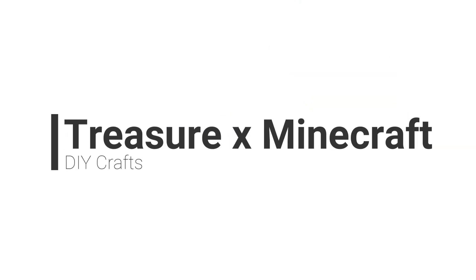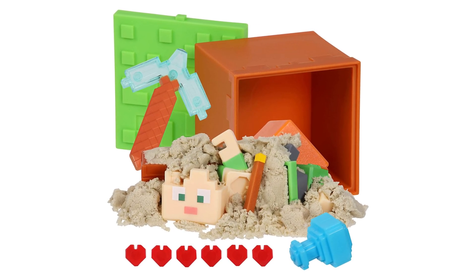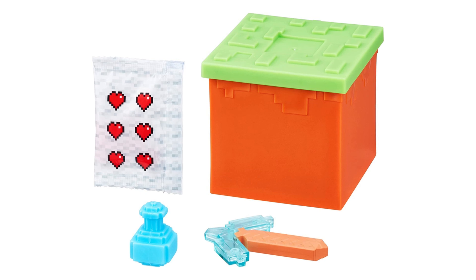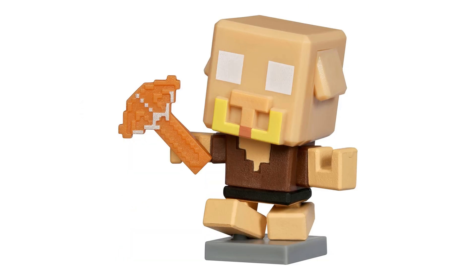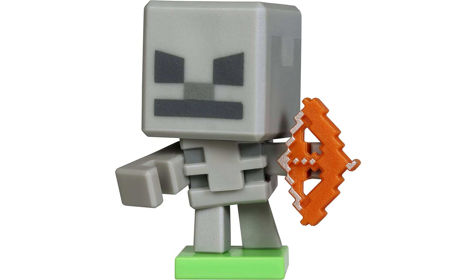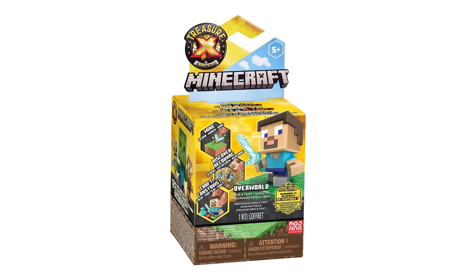Number 4: Treasure X Minecraft. Remember those archaeology kits you got as a kid where you could chip away at a sandblock to find some random trinket inside? Well, this is basically that — nostalgia guaranteed. It's a toy treasure chest filled with different surprises like Minecraft characters and their accessories, and even some real gold-dipped treasure. There are 10 different layers to chip away at, which let you form a full Minecraft surprise build at the end.